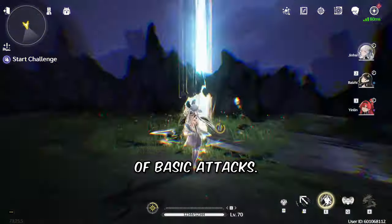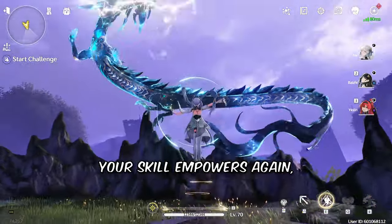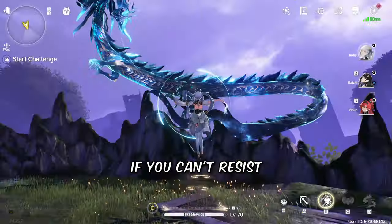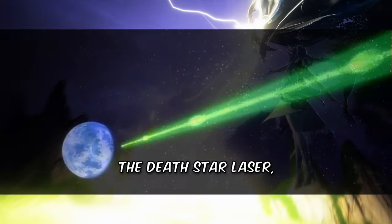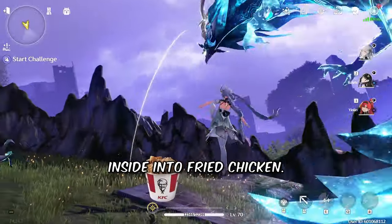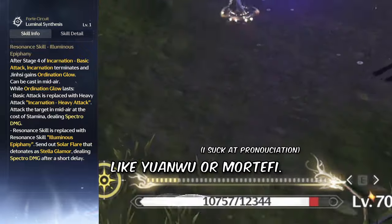While in God Mode, you get a new set of basic attacks. If you basic attack another 4 times in the air, your skill empowers again, becoming all glowy and shiny. If you can't resist the urge to press the shiny button, you call down the Death Star Laser, turning every enemy inside into fried chicken. Her forte charges whenever she or allies do coordinated attacks, like Yeon-woo or Mortify.